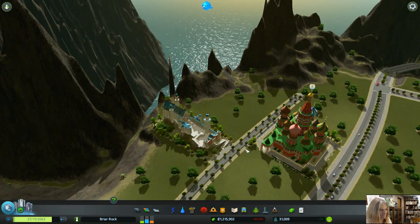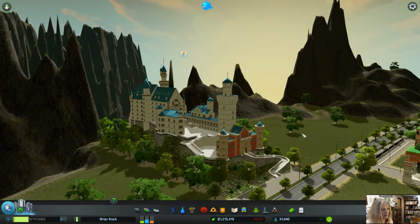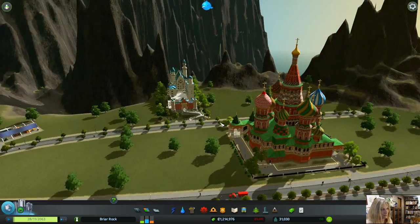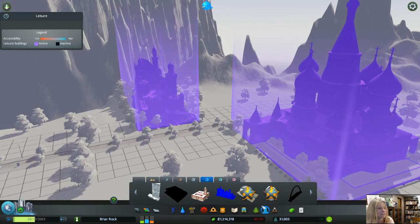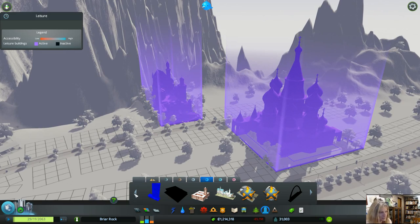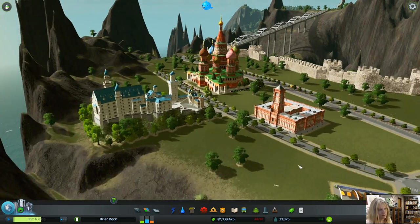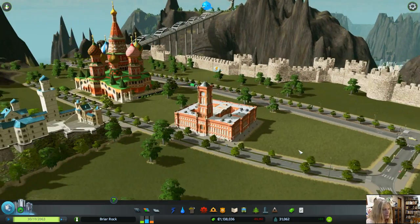Look at this - another bit of just beautiful stuff. Go right there. The people who are doing this work leave me in awe. This one I think may have to end up being up here on this hill. Oh god, I love that cathedral - I love that so much. These are just gorgeous.